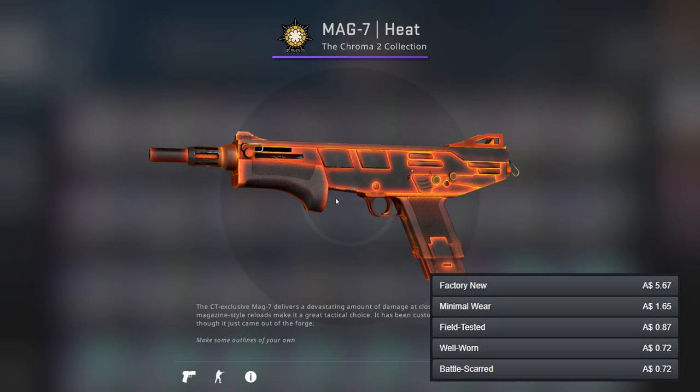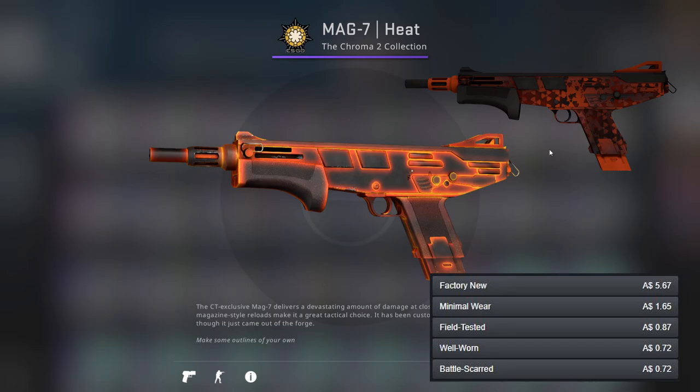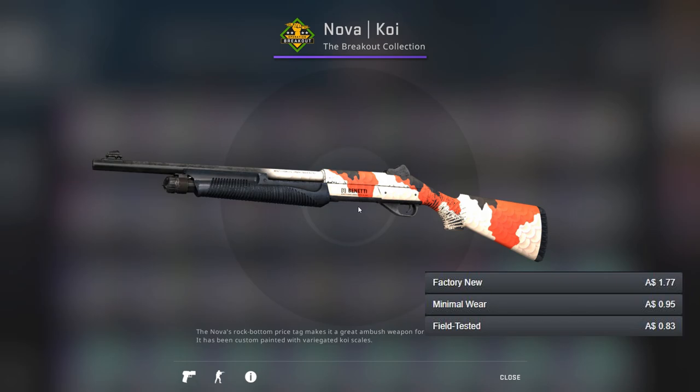Moving on to the heavy weapons — for the Mag-7 we've got the Heat once again, matching the Mac-10. It's just a very nice skin in my opinion. For the other option we've got the Core Breach, which is sort of similar to some of the other better-gun highlights so far.